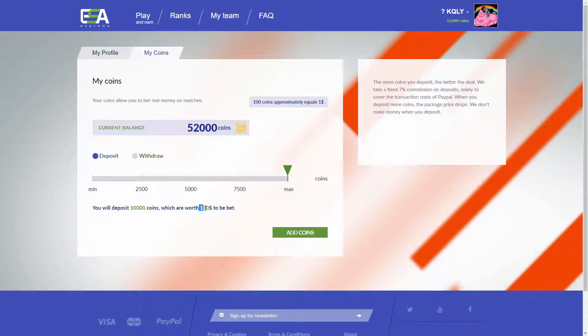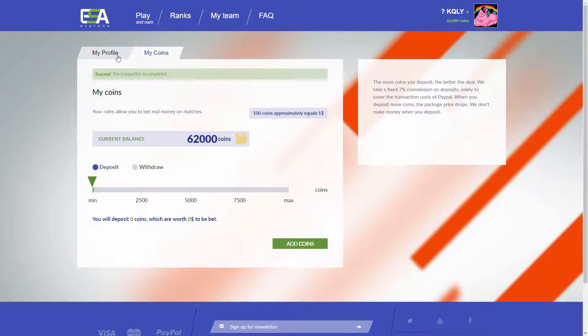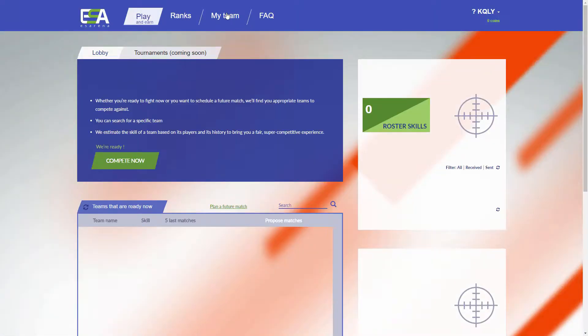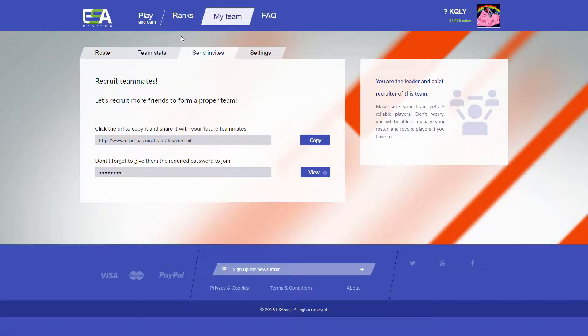The site is called ESA Arena, or East West Arena. We're trying to make a site like Faceit where you can challenge your friends on CSGO servers, use real money on your victory, and the winning team takes all the money. You can also play for free, and we have high tick-rate servers. You can withdraw your earnings at any time — note: 'earnings' is spelled wrong on the site, just ignore that.